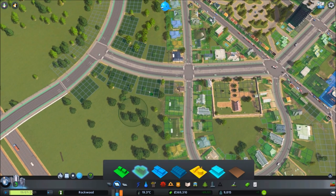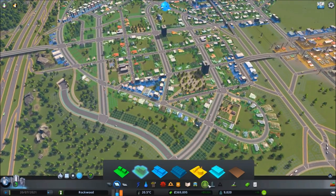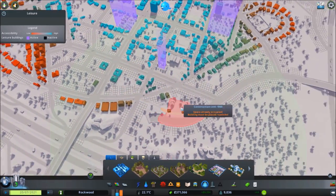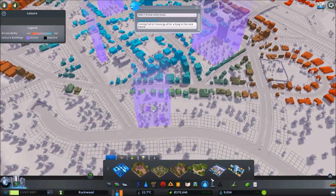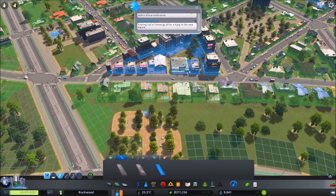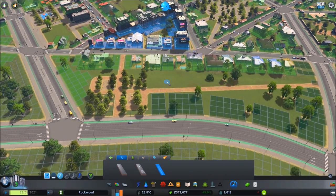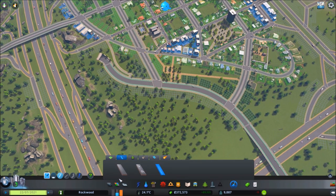With high density buildings or condos — just like in real life — there's no backyard, so you've got to be conscientious about park space and that kind of stuff. You don't want people to feel locked up in their building without anywhere to enjoy nature or go out and read a book. It's very important to have parks and everything within walking distance. You don't want people to feel trapped — the concrete jungle feeling is something I really do try to avoid.